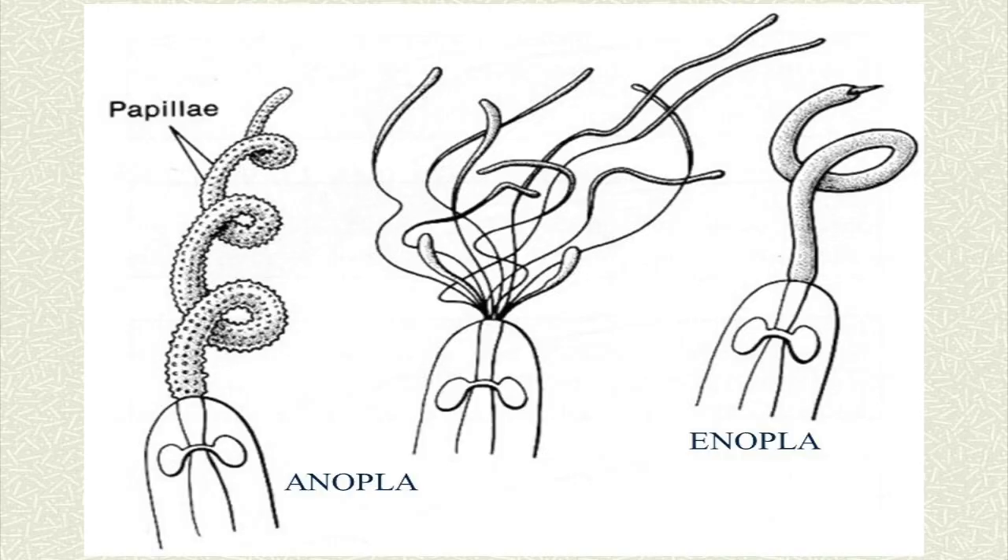The phylum's major classes are Enopla and Anopla. Anopla has separate mouth and proboscis openings. The mouth is located below the cephalic anterior ganglion. Anopla has simple guts, and their nervous system is within the body wall.